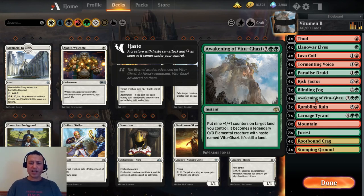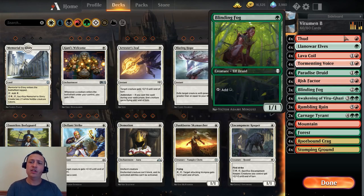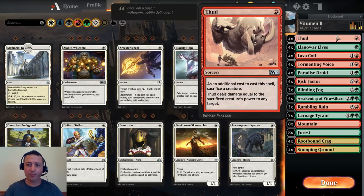Once you attack in you do nine damage, then we're going to Thud it — pay one red and deal damage equal to that creature's power. That's 18 damage.